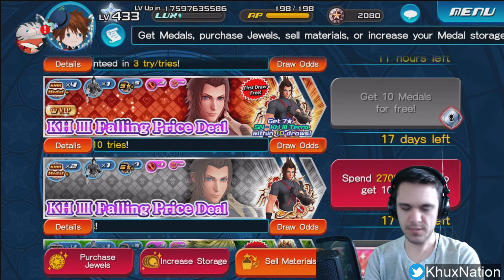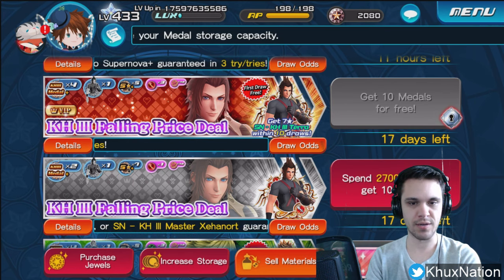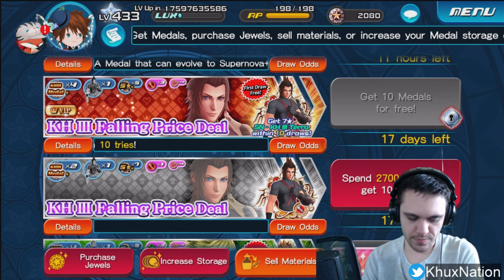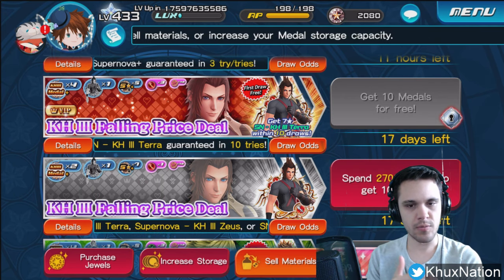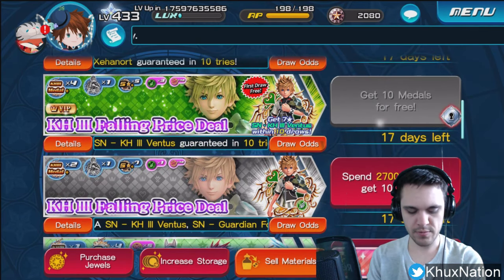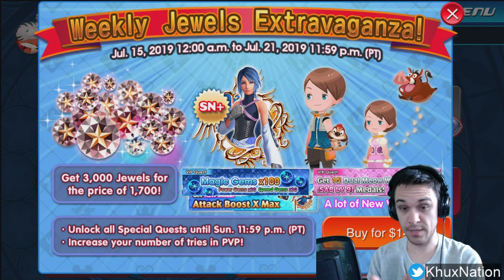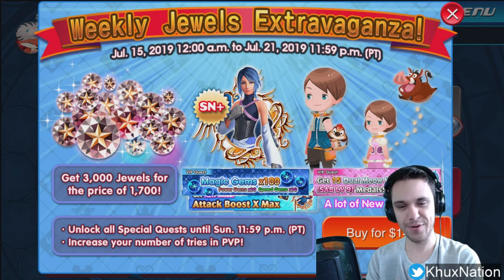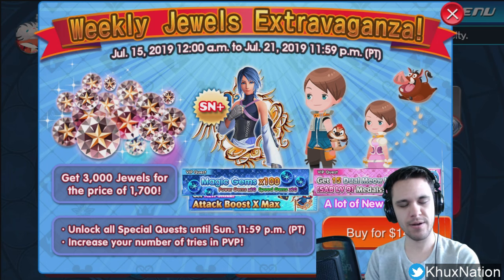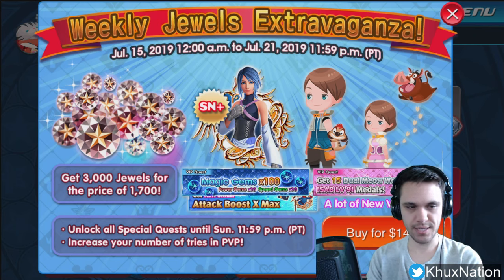TL;DR — they're basically the exact same thing as the Kingdom Hearts 3 Aqua medal that we received in VIP these last couple of weeks. It's just the Power and Speed versions, so we basically just got Supernova Kingdom Hearts 3 Terra as well as Supernova Kingdom Hearts 3 Ventus. They're quite literally almost exactly the same thing as Aqua — just the Power and Speed versions.